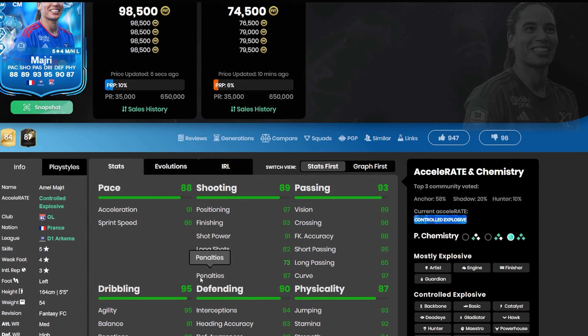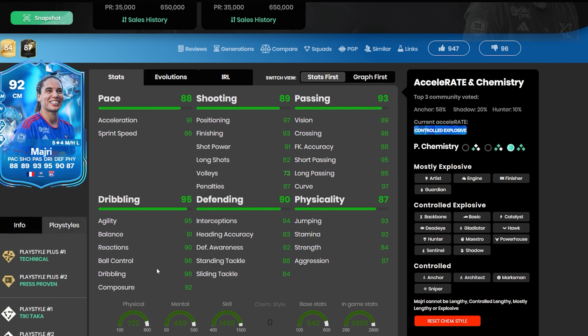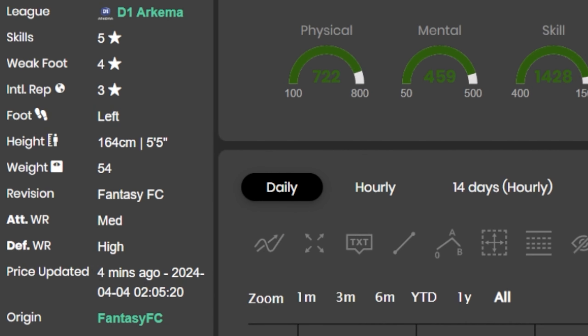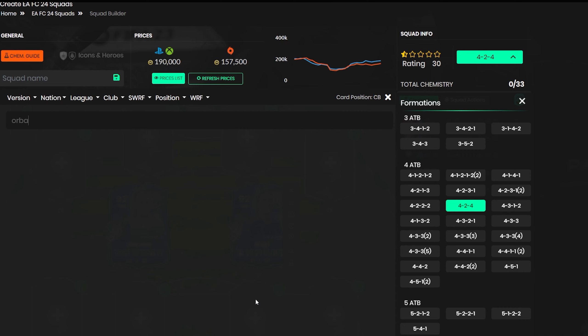Next we're going to put in Madri. She's another very decent card — five-star, four-star skill moves — and going forward she's pretty decent as well. Medium/high work rates, only 100k. She can link to that card too. She's got very good defensive awareness, sprint speed, finishing, agility and balance — she can basically do everything. She has the Technical playstyle plus and Press Proven. If she had a finesse shot it'd be even better, but she's still a very good card. Being medium/high means she can sit back, and you can put 'Get Forward' to compensate.